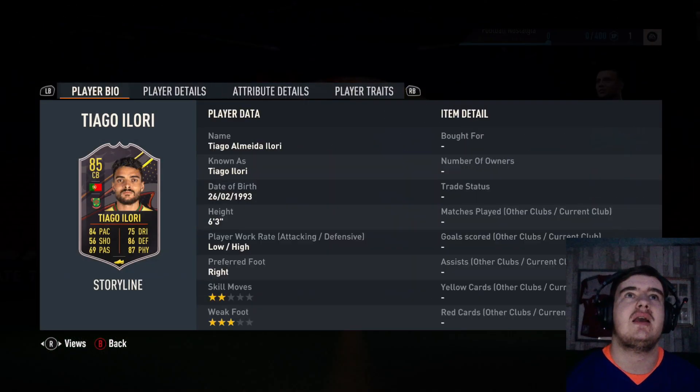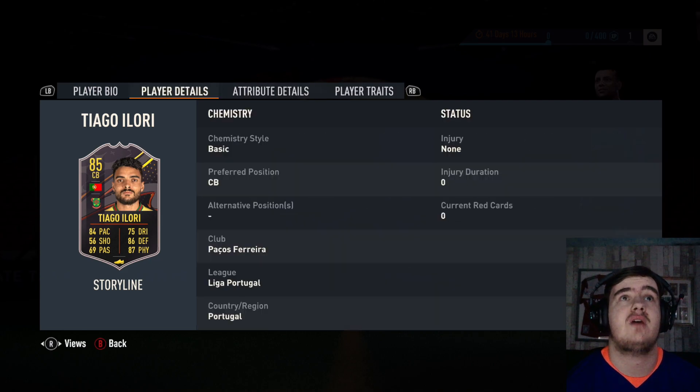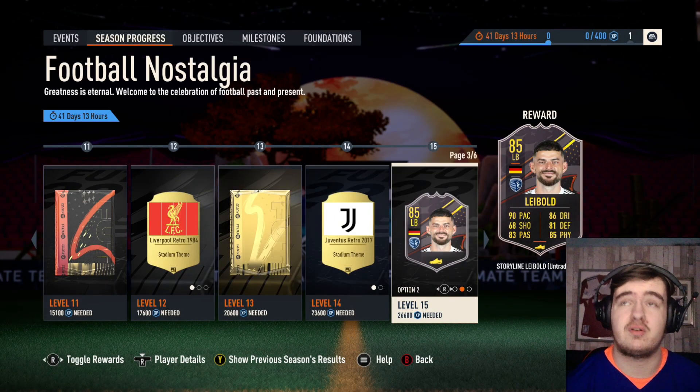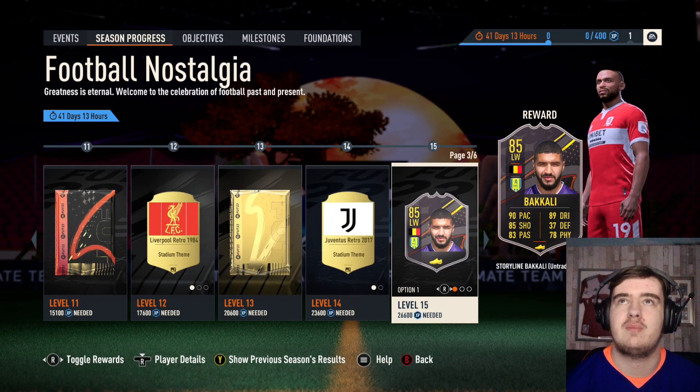We also have Thiago Ilioli — I think that's how you pronounce it — 6'3, 2 star, 3 star. Decent pace, nice defending, good physicals. They're all not bad, so honestly I'd just go with whatever one suits your team. I'm probably going to go Bakali because he's Eredivisie.